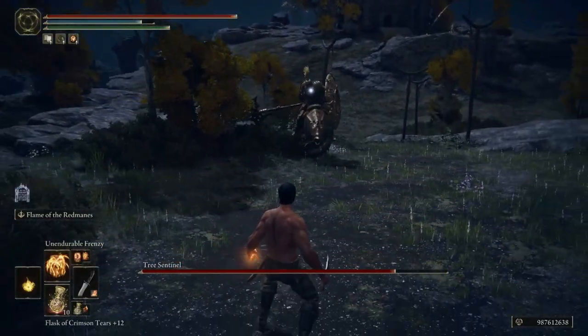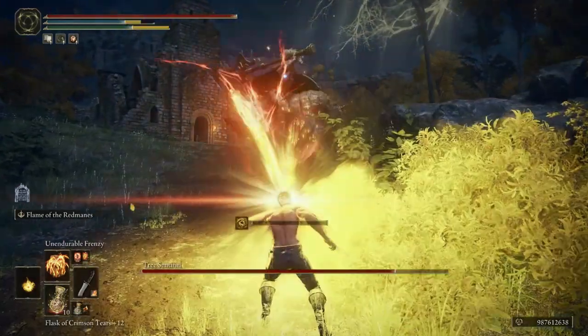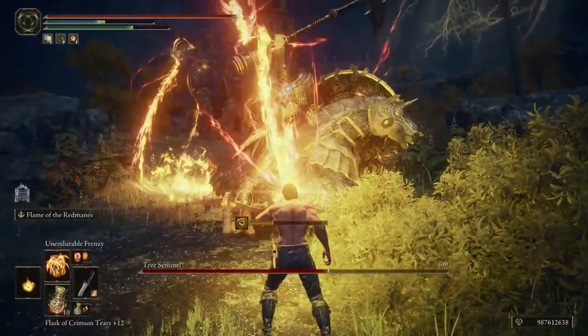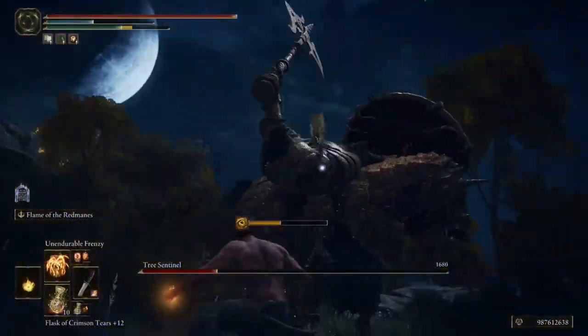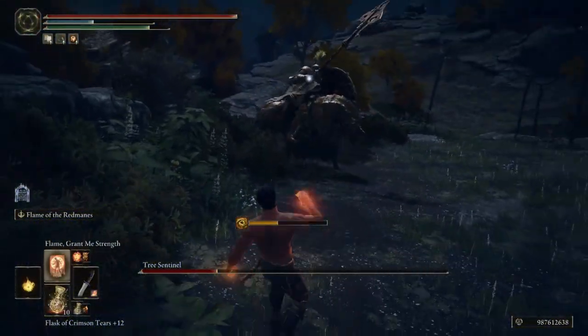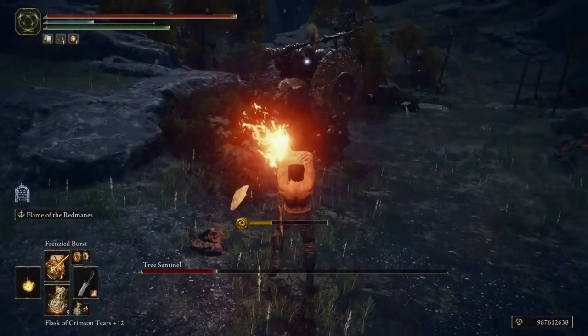Madness buildup works like any other status effect. The more you hit enemies with your Madness incantations, the Madness status bar will fill up — as well as yours, by the way. Once it's completely filled up, enemies will be locked in an animation where they're screaming, so they'll be vulnerable and you can just finish them off.